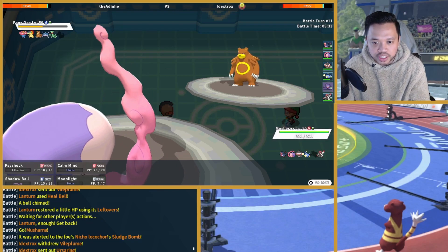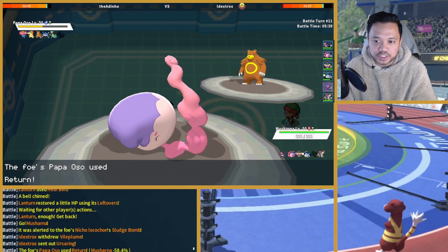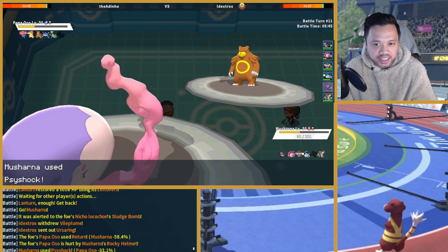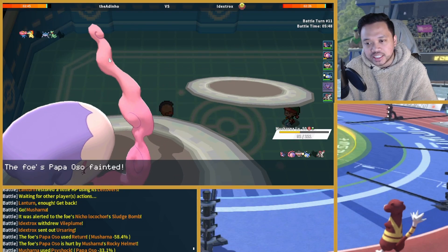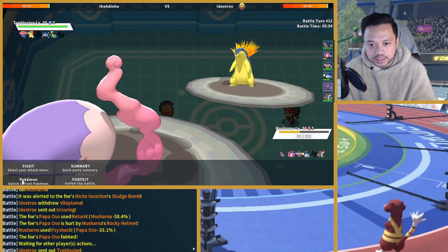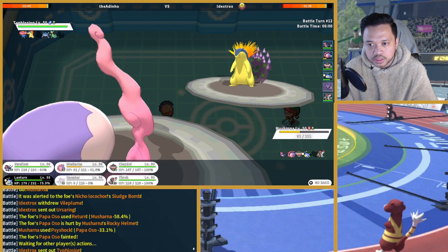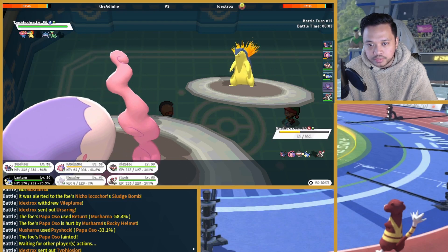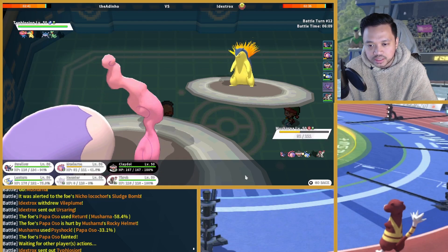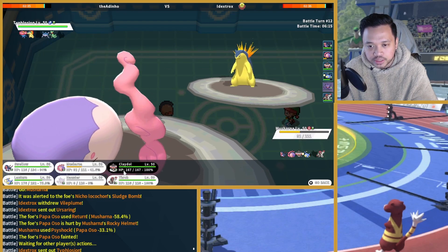It looks like Seismic Toss does more damage here. So is a Banded Return coming my way? I think he dies to that — yeah, I don't have to switch into that guy. Can still use Moonlight if Camerupt ends up coming in, and I do have a Lanturn for that. If it's Choice Specs Eruption — let me think about this.